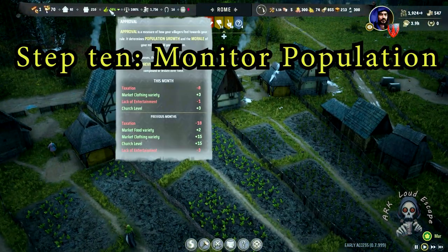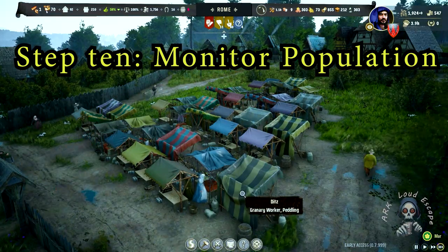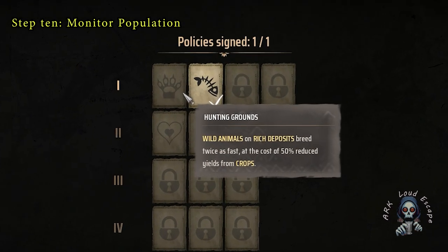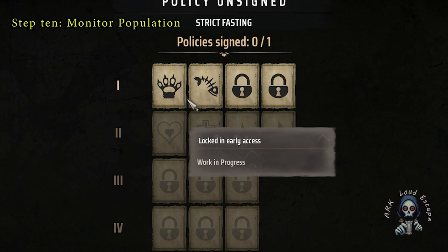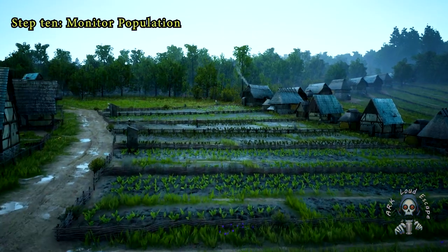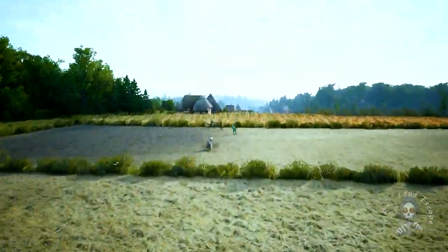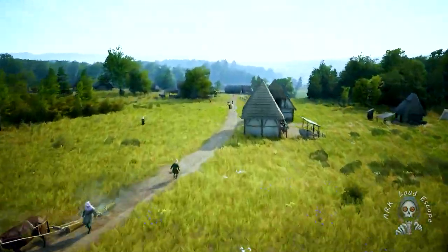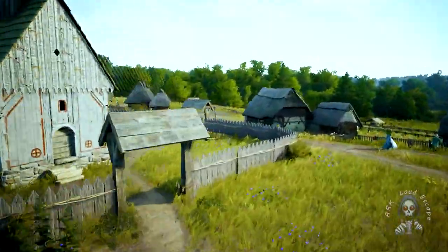Step 10: Monitor population happiness. The well-being of your citizens is paramount to economic success. Implement policies that promote happiness, such as festivals, improved housing, and access to resources. High morale not only boosts productivity but also attracts new settlers, further extending your wealth and influence. Remember, a prosperous lord is one who listens to the needs of their people.